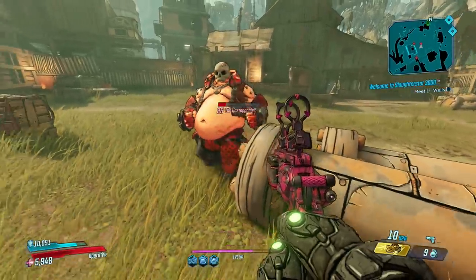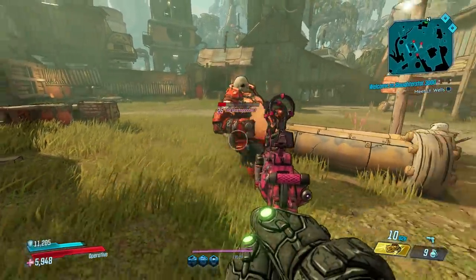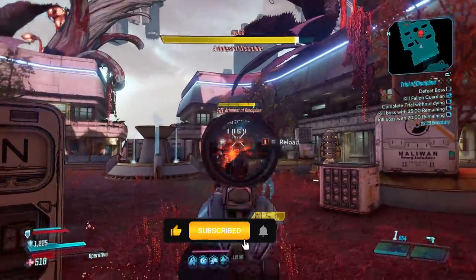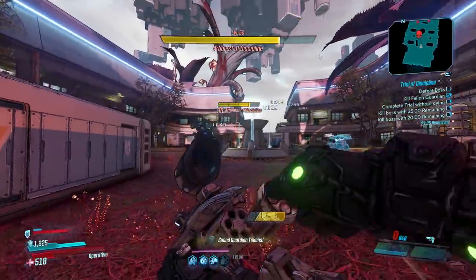The Unstoppable himself is fairly easy to defeat, just take a good fire elemental weapon and try to avoid shooting off his helmet. I hope this video was helpful to you guys, if it was please take a second to hit that like button, hit subscribe, and tap the bell icon to be notified whenever I post a new video. Thank you guys for watching, take care.